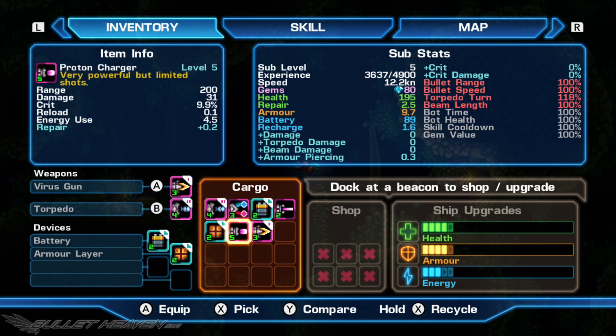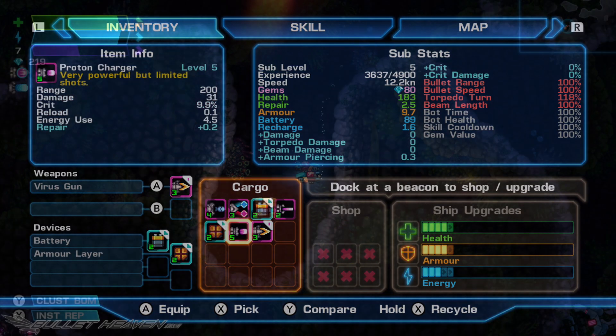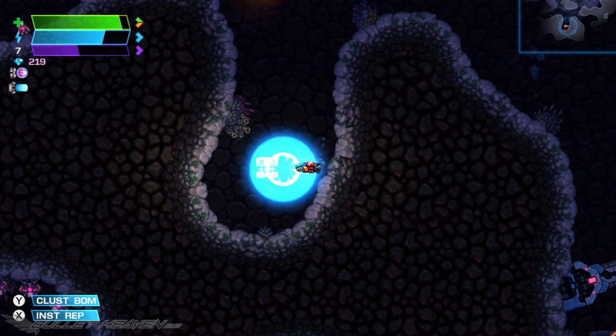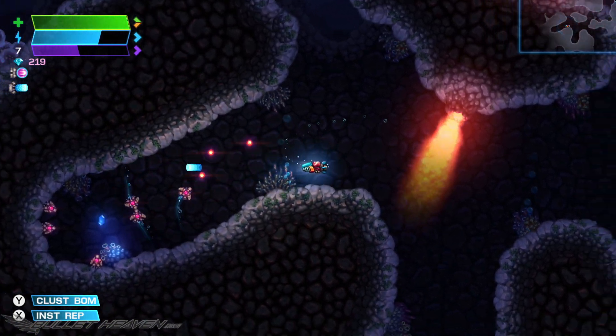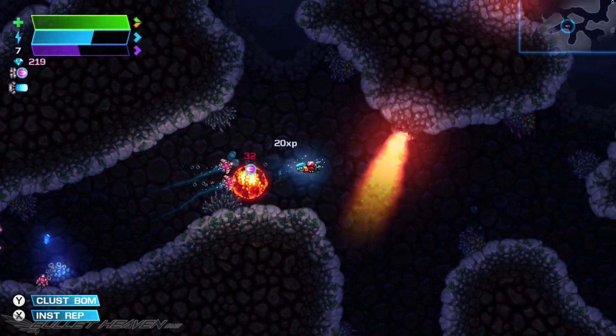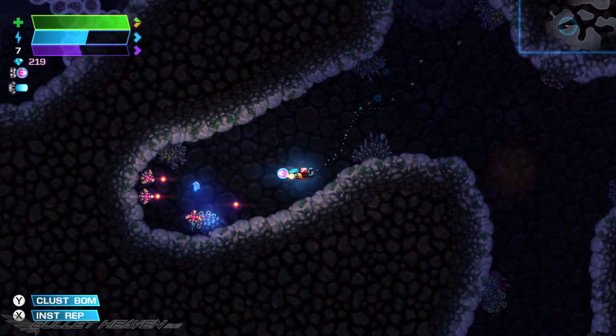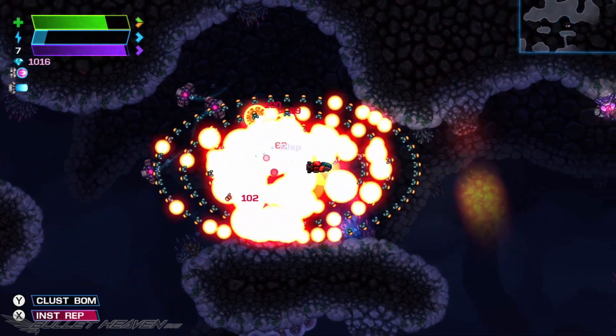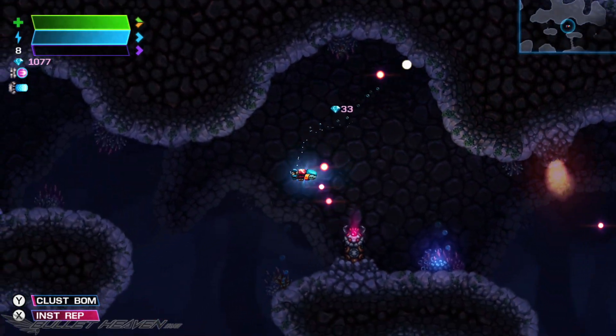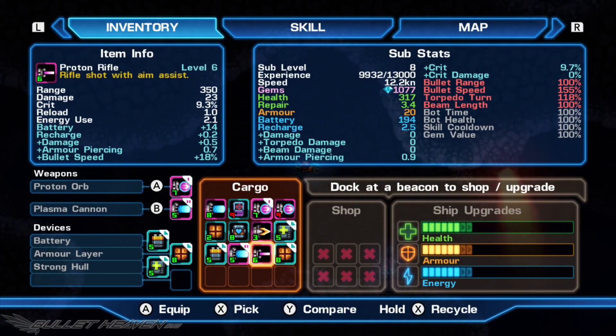The catch is that all of these bits and pieces have level requirements that need to be satisfied before they can be used. So if a player picks up a level 4 weapon but is only sitting at level 2, they won't be able to equip it. In true RPG fashion, as players defeat more and more enemies, they will gain experience that fills a purple bar in the top right-hand corner of the screen. Level up happens when it fills completely, and players can grow to a maximum level of 24 throughout their run. A higher level leads to equipping better and better parts.